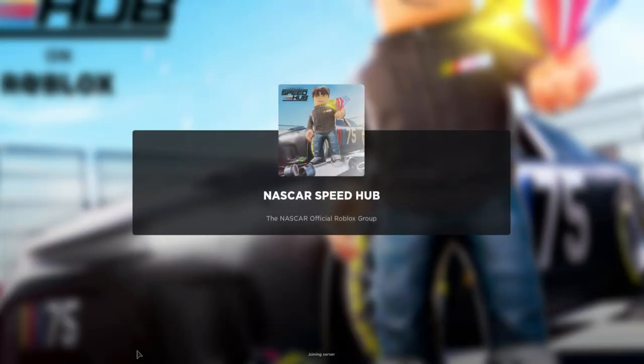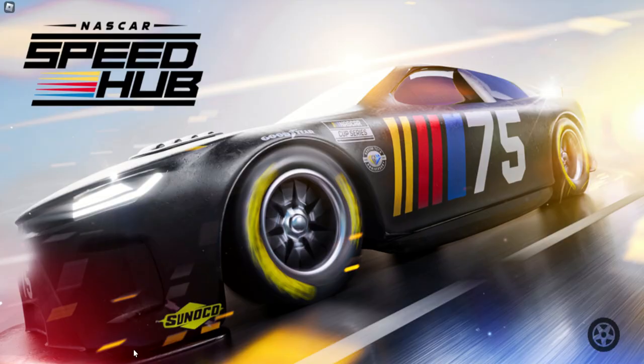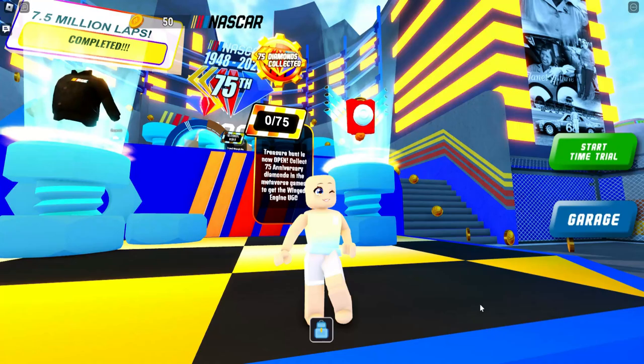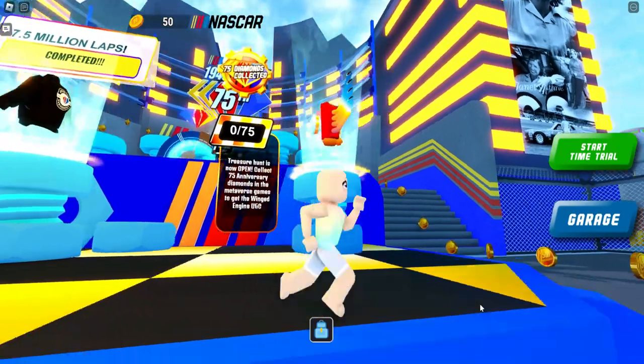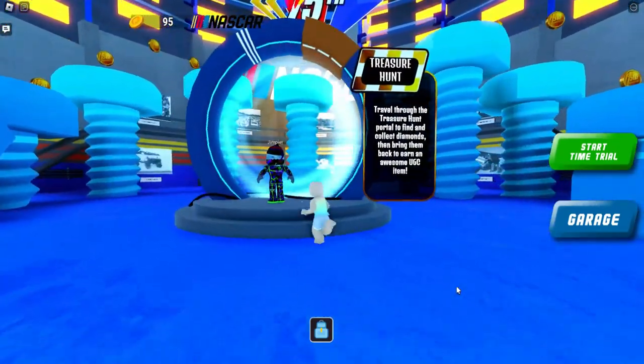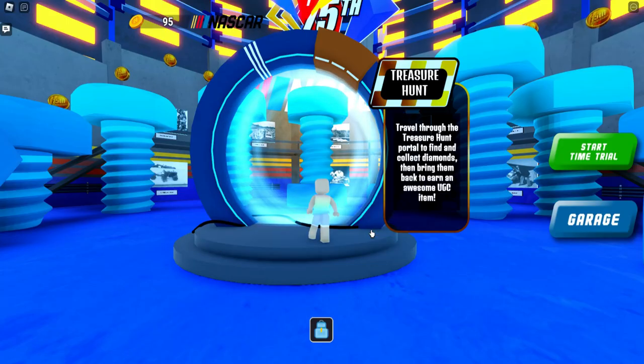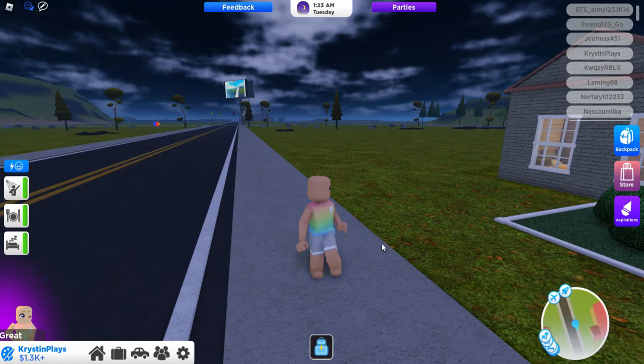Let's go ahead and join NASCAR Speed Hub. I'll leave a link for the game in the video description. When we go up to the item, it says that we need to complete a scavenger hunt. So let's go ahead and go through the portal, and it tells us we have limited time to collect all 75 NASCAR diamonds.